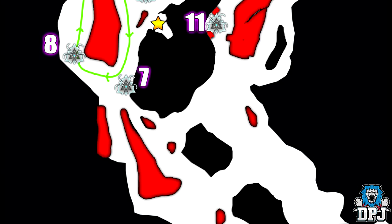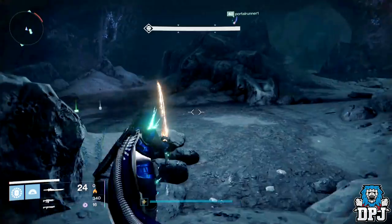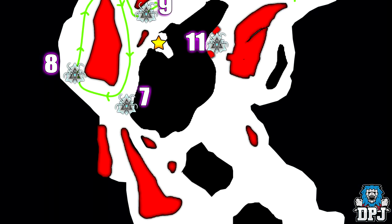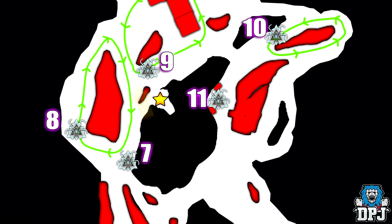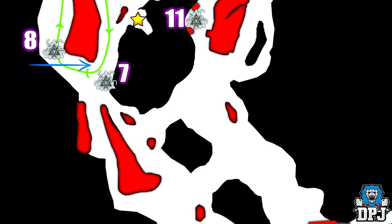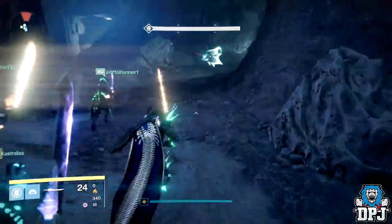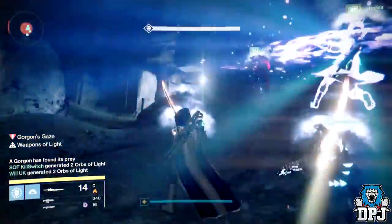Gorgon 7 is a tricky one. It is a static Gorgon so it doesn't move position. What makes it extra tricky is that two other Gorgons get in close proximity to it, but with good timing you can eliminate it quite easily. Gather your team on this rock here — it gives you a clear view of all Gorgons, including Gorgons 8 and 9 which come close to the static one you're about to kill. Gorgon 8 rotates quicker than Gorgon 9, so wait for both Gorgons 8 and 9 to almost cross paths, then fall back slightly and watch for Gorgon 8 to fall behind the rocky loops before quickly attacking Gorgon 7. This one has a habit of climbing the wall behind it so try to get a couple of teammates attacking from behind. Once killed, quickly fall back to your previous position.